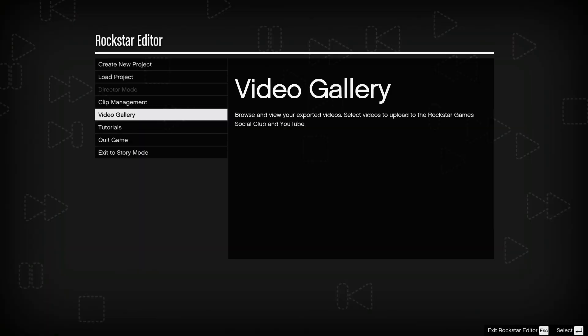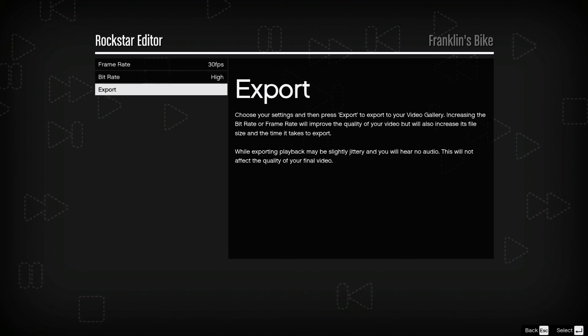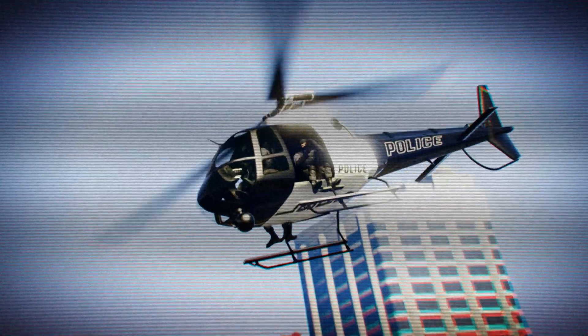When finished with a project, export videos to your video gallery. Upload your final product to YouTube and the Rockstar Games Social Club to share with friends.